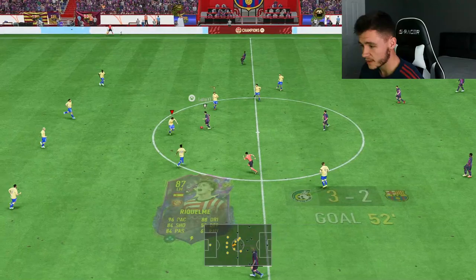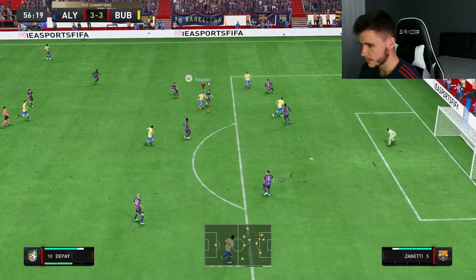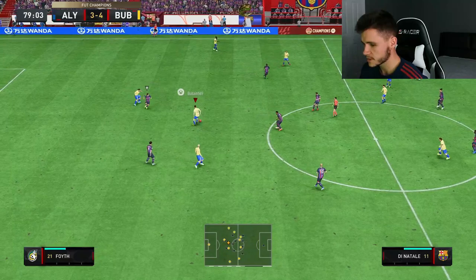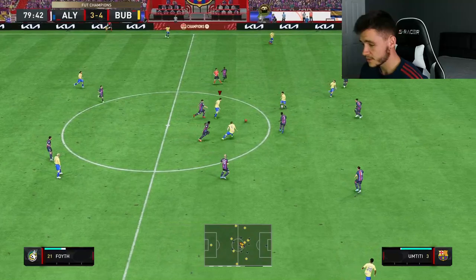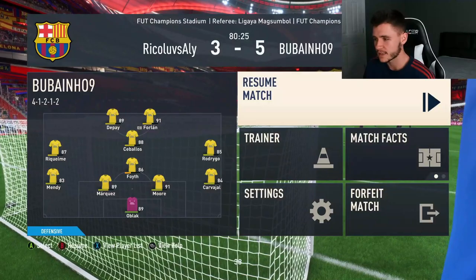Played into Foith — good dribbling right there, close control, love it. Played into the Kelme, maybe back into Depay — we'll try a power shot — finish! We get a bit of luck right there. Foith with some really good control in the center of the pitch. Good dribbling, really nice dribbling — I'm telling you, for a big man he was quite agile which is really nice. Ball into Sebaeus — great finish by Sebaeus! Great little control again by Foith in the center of the pitch.